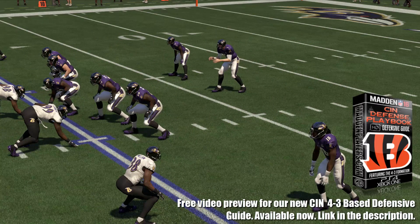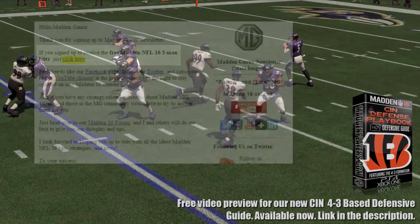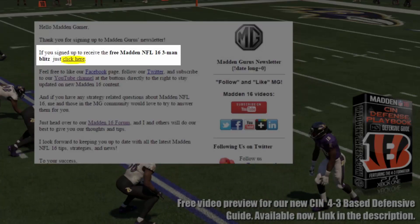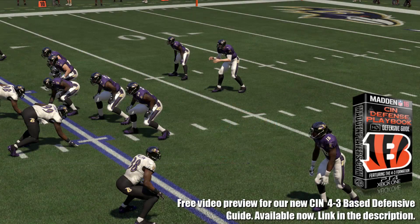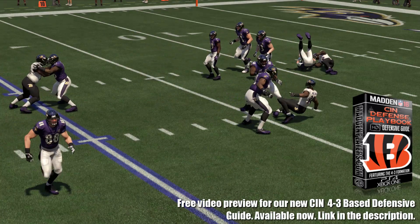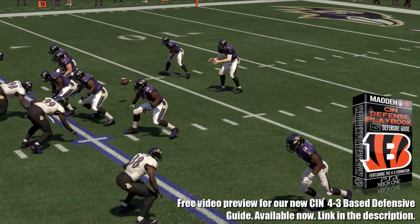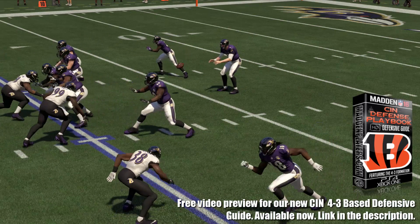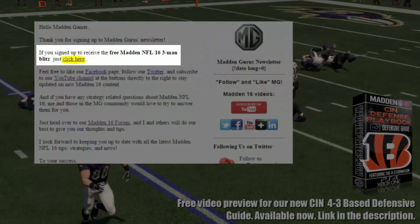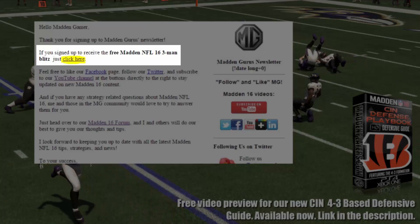Best of all, you guys can have it for free. For those of you who already signed up for the newsletter, just go back to the welcome email, click the link in the second paragraph, second sentence, and just refresh the page and you'll have it. If you haven't signed up yet, give the video a thumbs up, subscribe, and click the first link in the description. Sign up and you'll get a welcome email — first it'll ask you to confirm the subscription, then you click that link and get the welcome email, and the second sentence says 'click here for the blitz.'